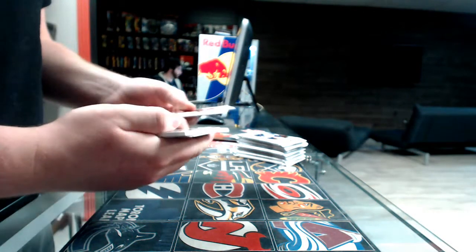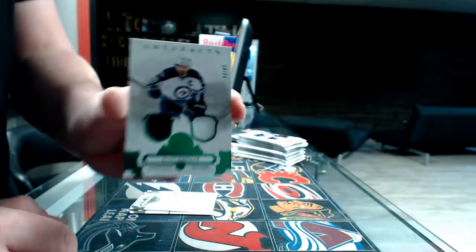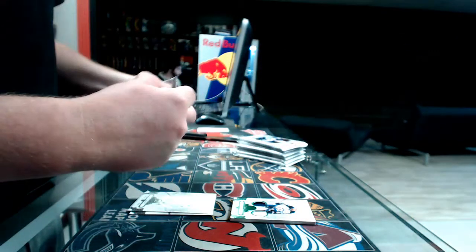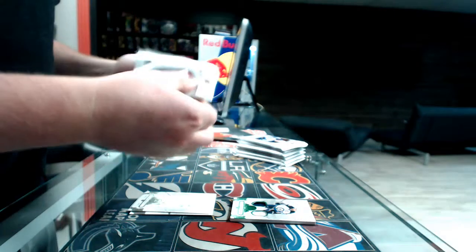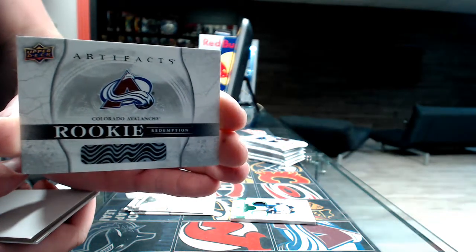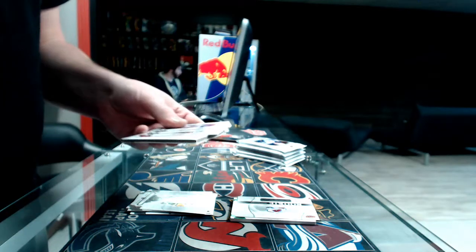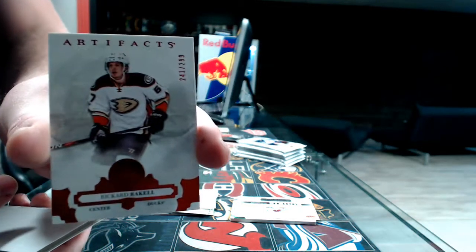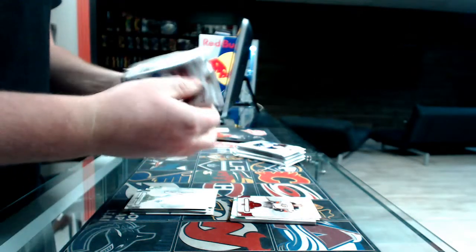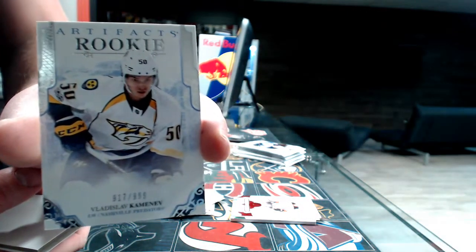Pack one: we're going to start with a patch jersey — single color patch, number 265, Winnipeg Jets, Blake Wheeler. What a nice single color patch! Pack number two: Artifact rookie redemption, Colorado Avalanche. Pack three: base card out of 299 for the Anaheim Ducks, Rickard Rakell. And a 999 Nashville Predators, Vladislav Kamenev.